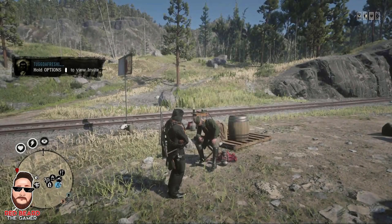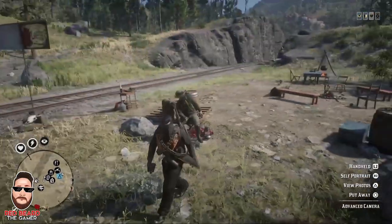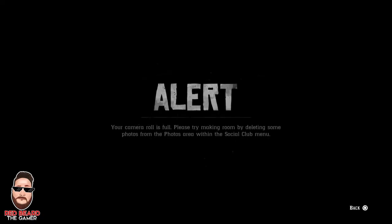What you're usually going to run into is with the camera roll — I'll show you here real quick. This is probably what you ran into or you're going to. So as I go to try to take a picture here, you can see it says the camera roll is full. So if you're trying to get those legendary animals and one of the qualifications requires you to take a picture, you're going to be screwed if you don't have your camera roll empty.